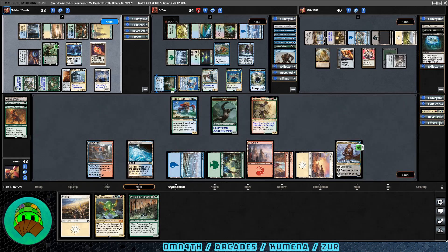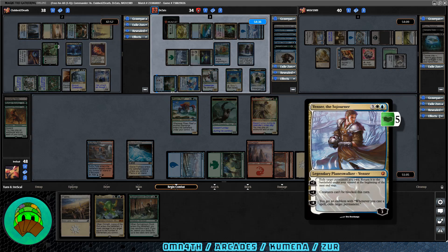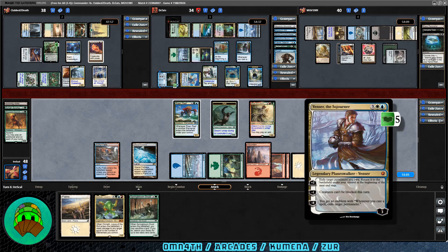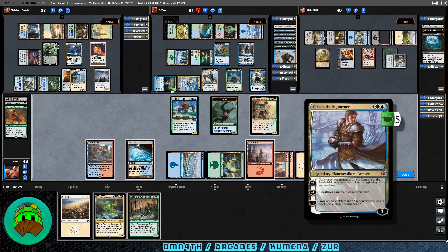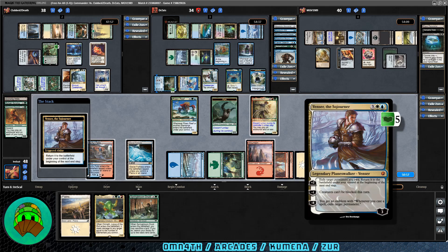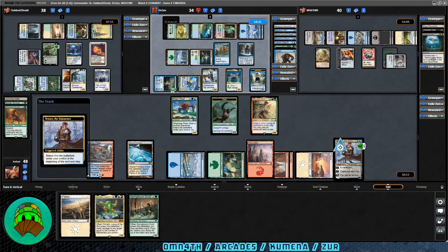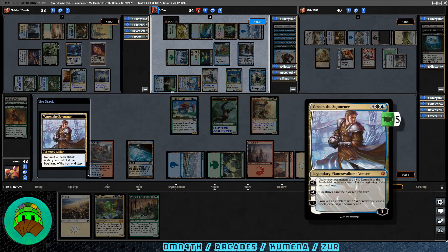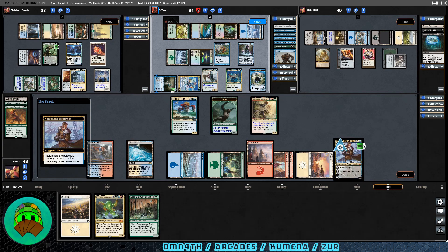Venser the Sojourner is a legendary planeswalker — three white-blue for three loyalty. Plus two: exile target permanent you own; return it to the battlefield under your control at the beginning of the next end step. Minus one: creatures can't be blocked this turn. Minus eight: you get an emblem where whenever you cast a spell, exile target permanent. If you see this in paper, it will not say legendary planeswalker — it has been errata'd since, so just a heads up.